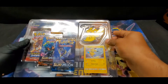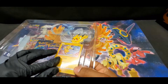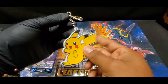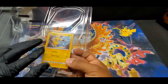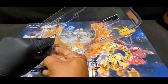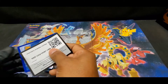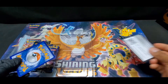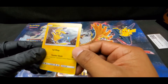Seems like we have a little Pikachu keychain. Nice. It comes with the Pikachu card and a code - we'll post the code right now so you can take advantage of that. Pikachu comes with a pretty nice looking holo card.